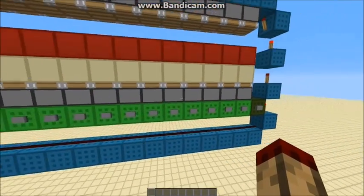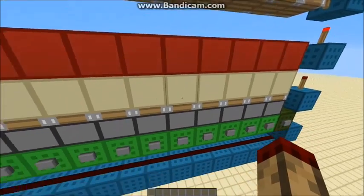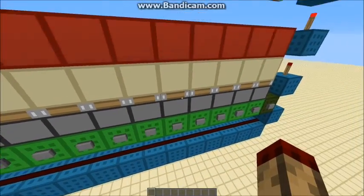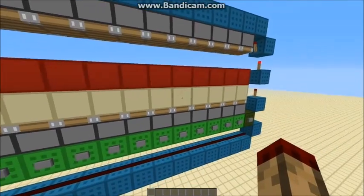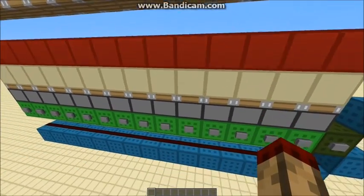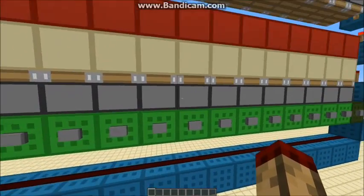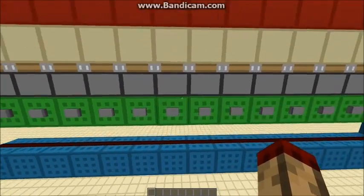What happens is these redstone blocks here are just the right distance. With these normal pistons, this side has no sticky pistons at all. So if you update it, it will fire the block up. Any of these buttons will update it because of this redstone line.